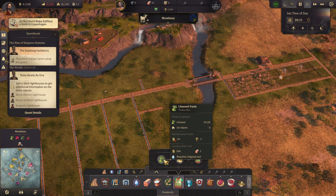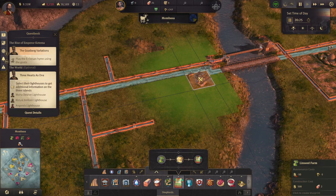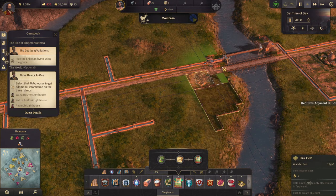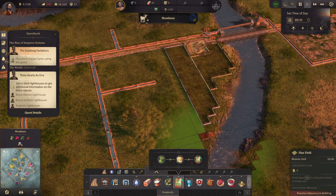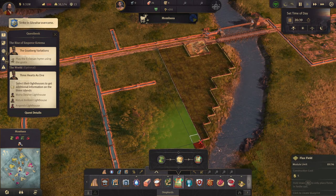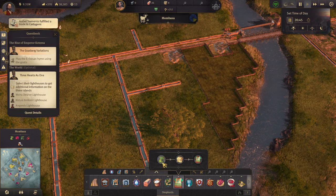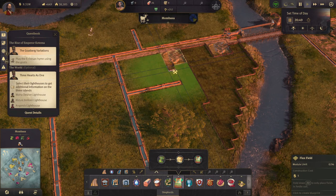Now we need some finery — we need some linseed farms: 96 fields. The strike has ended, good. Let's build two linseed farms for now, there we go.